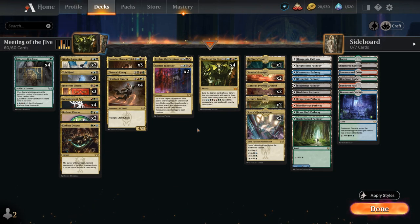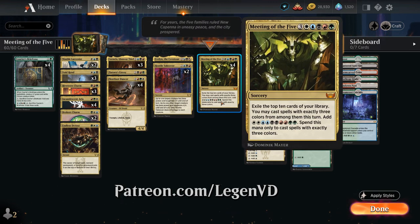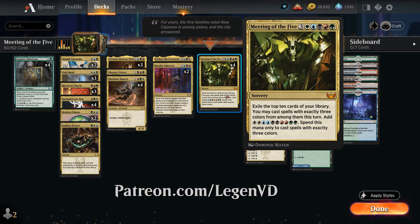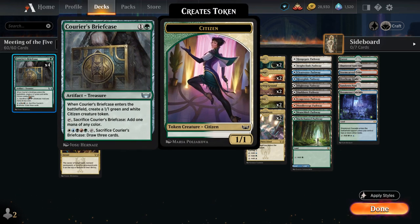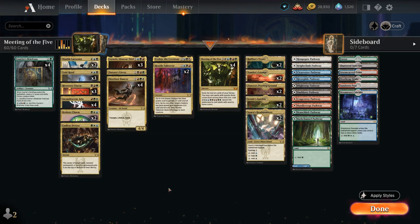Hello and welcome to another Standard Games video. Today we're taking a look at a 5-color Meeting of the Five deck, as voted on by my supporters on Patreon, featuring the 8-mana Mythic Rare Sorcery that exiles the top 10 cards of our library. We may then cast spells with exactly three colors from among them, adding two of each color to our mana pool that we can only spend to cast spells with exactly three colors.